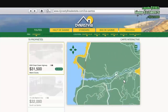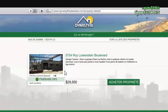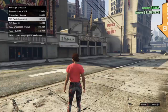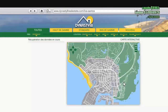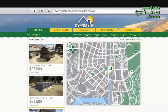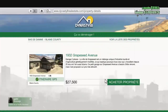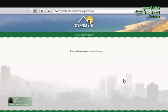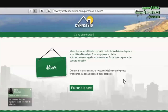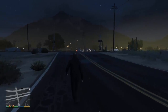Once spawned with your second character, all the apartments and real estate bought with the first character should be transferred to your second character. With your second character, you exchange a very expensive property for a cheap property, and by doing so you make a ton of money. Since both characters share the same GTA Online account, you can use all that money on your first character.